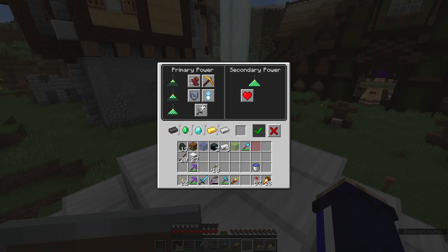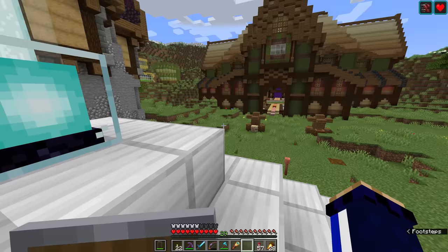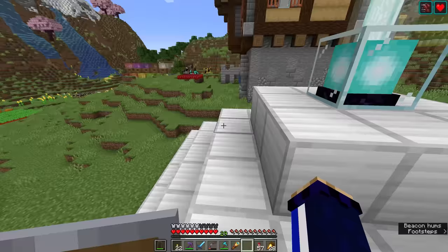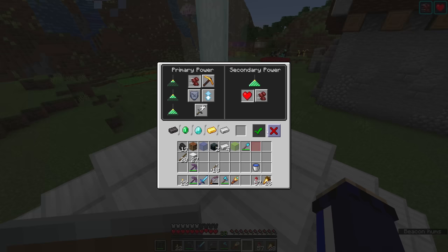In addition to choosing one of the primary powers, we can also choose a secondary power — which is either to upgrade the primary power to the second tier of effect, or to add regeneration on top of that. Regeneration works exactly the same way the potion does — you'll see the hearts pulsing above the hotbar, and while you're within the radius, even without full hunger, you'll be able to heal any damage. However, it is not possible to get a regeneration 2 effect from a beacon, and additional beacons built nearby will not stack these effects, so regen 1 is all you will get.